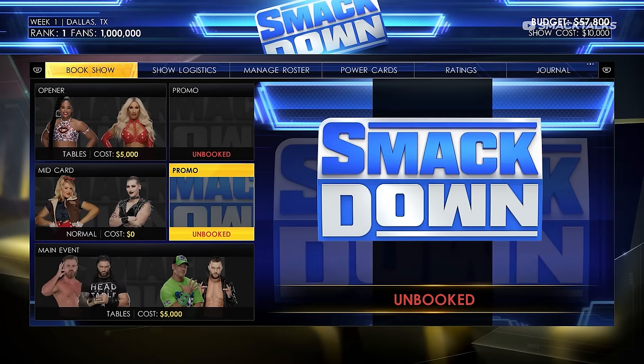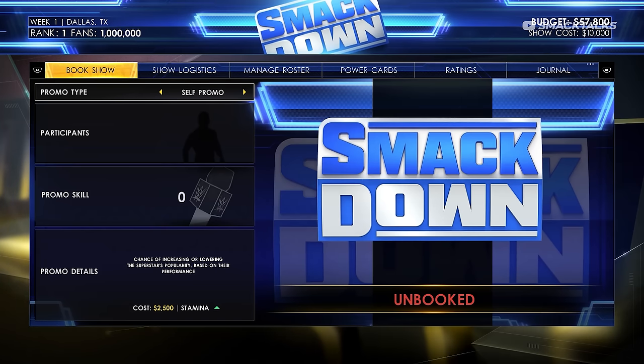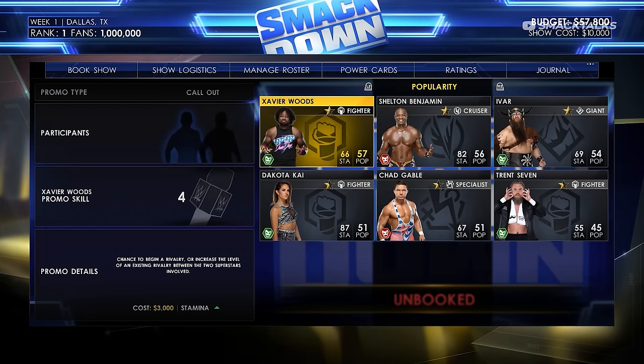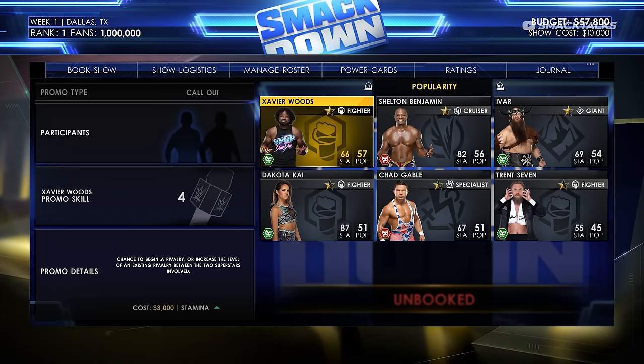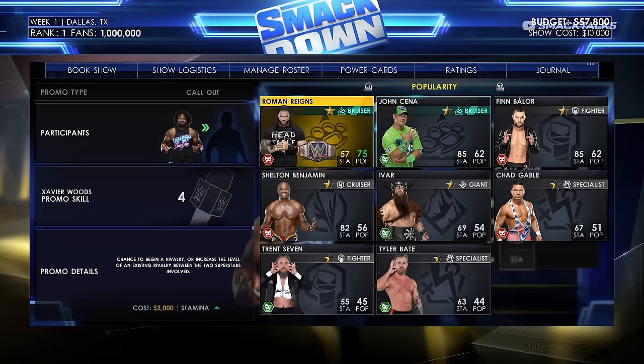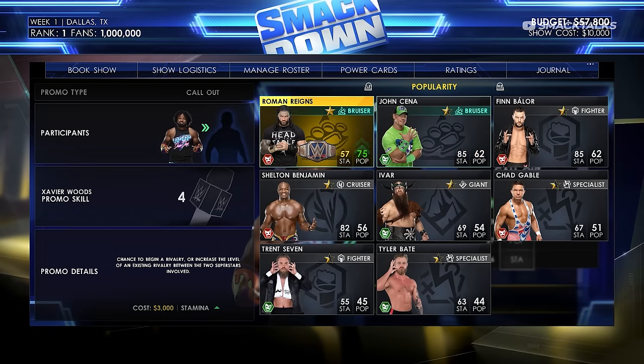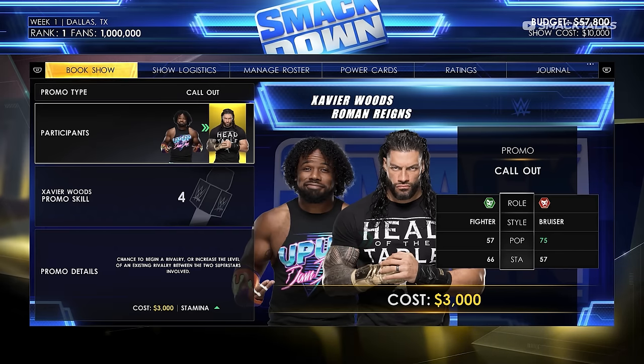With matches set up, the next thing we can do is set up a promo, with various types such as self-promotion and call out. We'll go with the call out option and set Xavier Woods to call out Roman Reigns, which gives a chance of setting up a rivalry between the two for the championship.